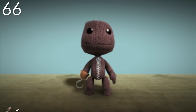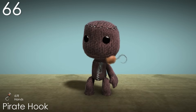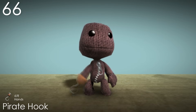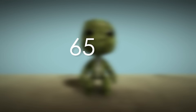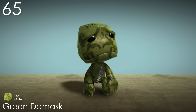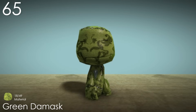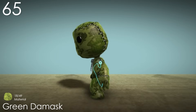Number 66: Pirate Hook. There aren't many hand costumes that replace Sackboy's hand entirely, and this is probably one of the best ideas for that. The hook looks super cool on its own, and it also goes perfectly with the rest of the pirate outfit. It's great how sharp the thing looks too. Number 65: Green Damask. This is what Yellow Damask wishes it was. There isn't a lot to say about this material other than how nice the pattern looks on it. I do kind of wish it wasn't another green one, but it does make a lot of sense with the material looking like foliage.